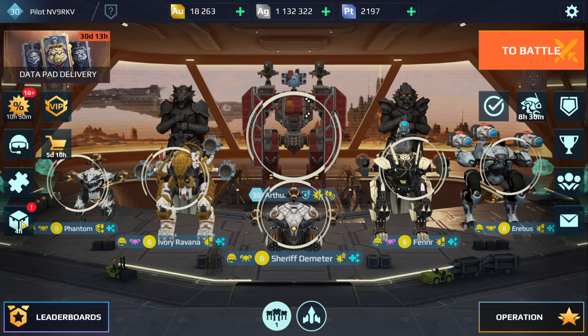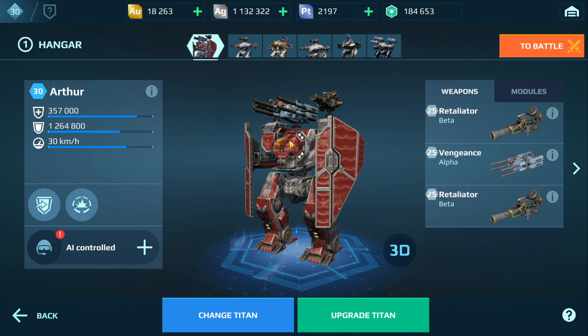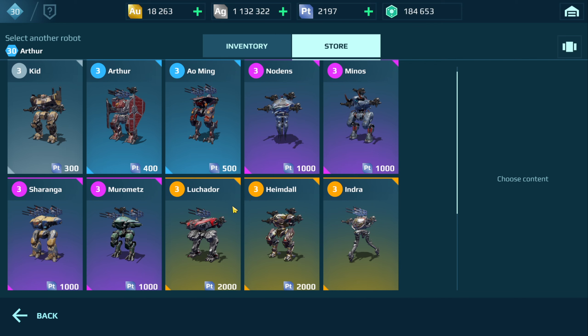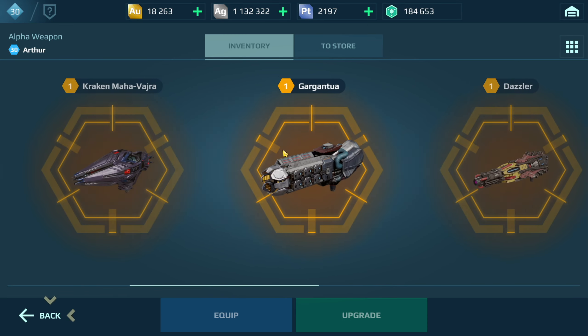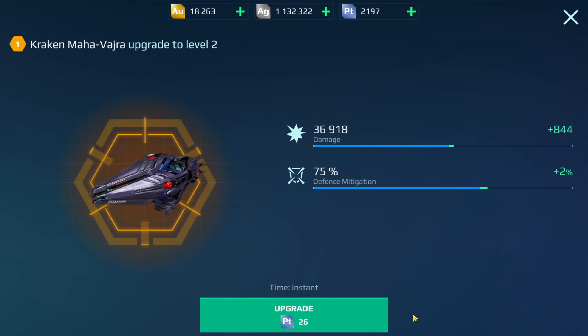Let me just go back here. I'm gonna save the rest of my keys or let the game do that for me. The reason I was aiming for it is because I have the ability - you can see my platinum here. I've been saving it up because I could possibly even purchase like a Luchador. The only thing is I don't have shotguns for the beta slot.